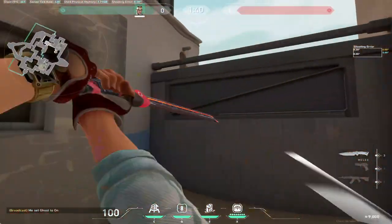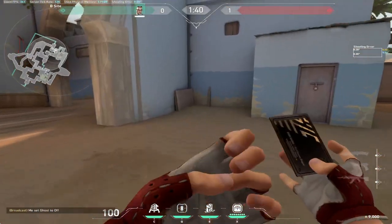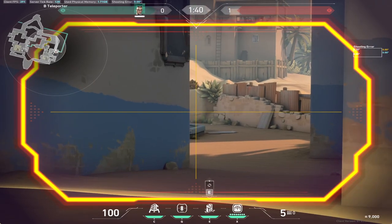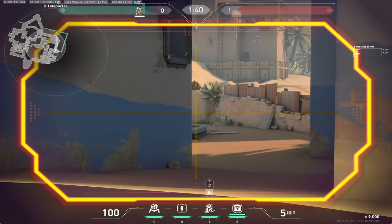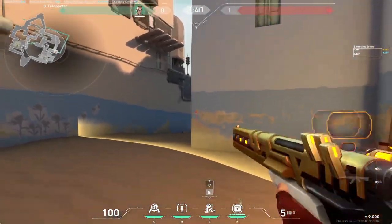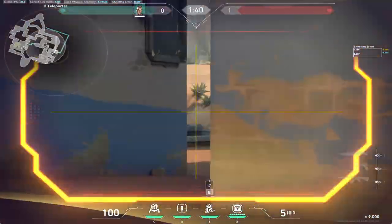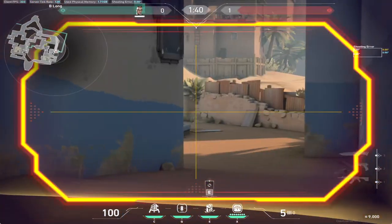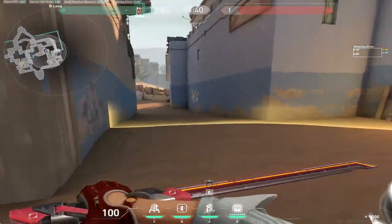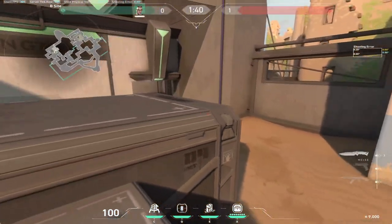For my B-site setup it's also pretty simple — it follows the same principles. We take early fights at long ranges to cripple their push. I'll place a TP right here in that corner and come out here. Usually by the time you get out here they will be able to see you already if they're full swing, so I will usually call for a Skye flash long for info and to blind them so I can get into this corner, which is more advantageous than being out in the open. The strength of Chamber is that you can hold a lot of really weird off angles to catch one or two and then simply TP away.